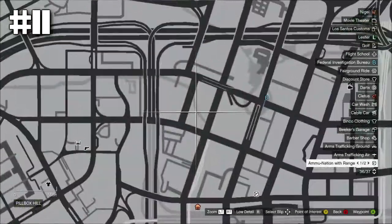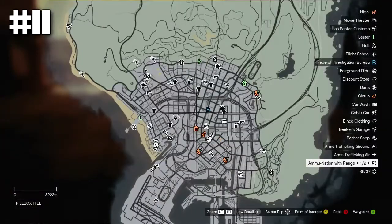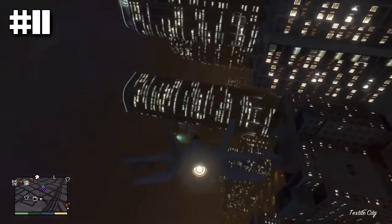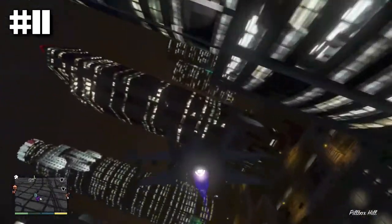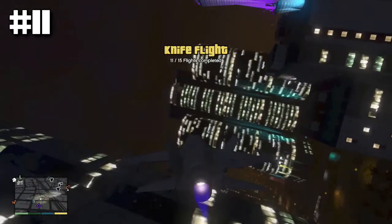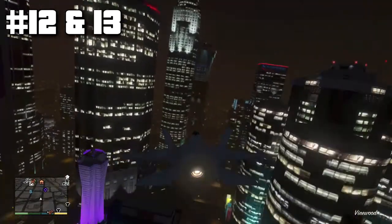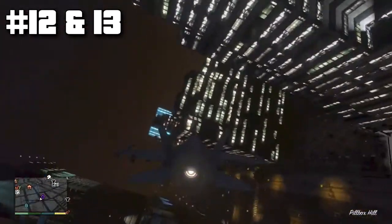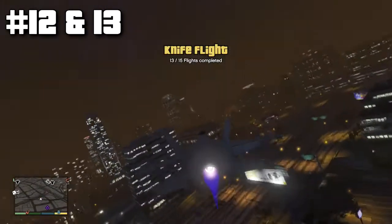Here's where it gets a bit tricky. Numbers eleven through thirteen are kind of in this general vicinity. Just do what I do and you should get all five of these easily. This one is going from west to east — it's just that one right there, then fly off and come around. Numbers twelve and thirteen are coming from the north — come around like that, there's twelve, and there's thirteen.